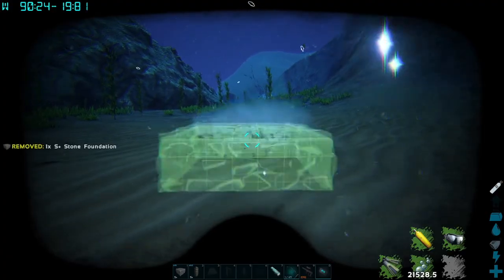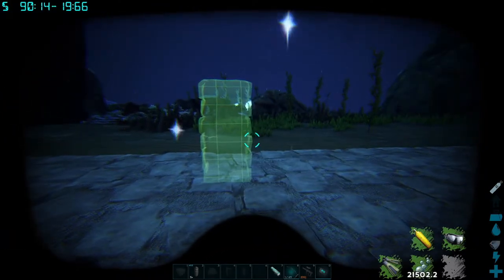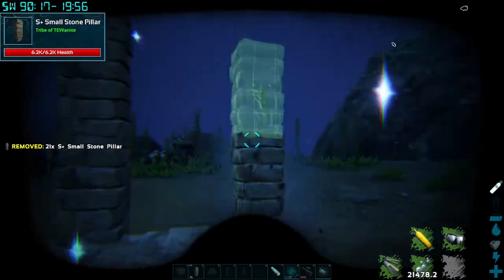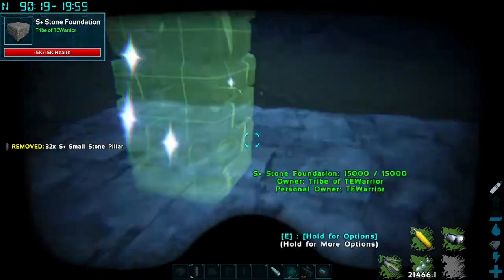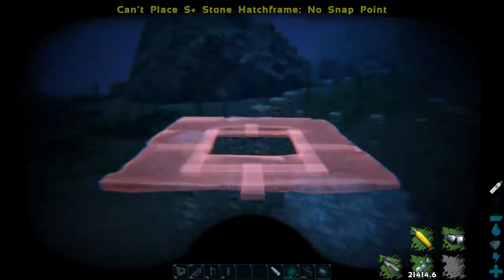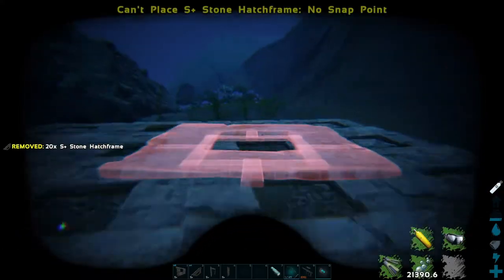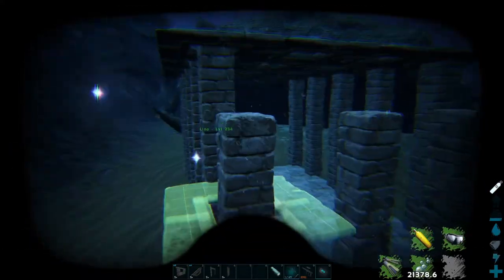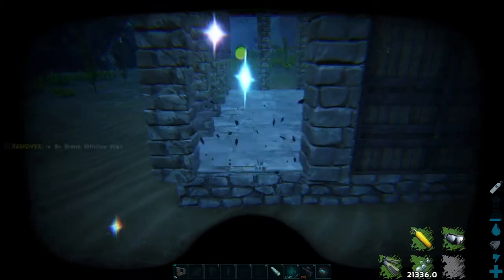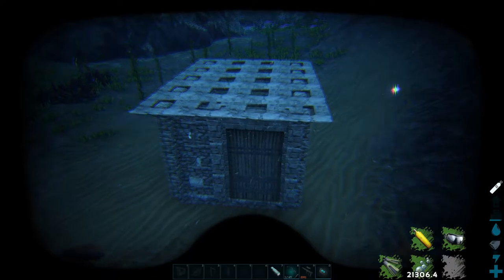Now let's build our trap: foundation 3 by 5, then walls at four wall heights except the last row which will be three wall heights. Now add the hatch frames, then close the trap with gates and doors and close the gaps with window walls. Now our trap is ready — let's trap a dino.